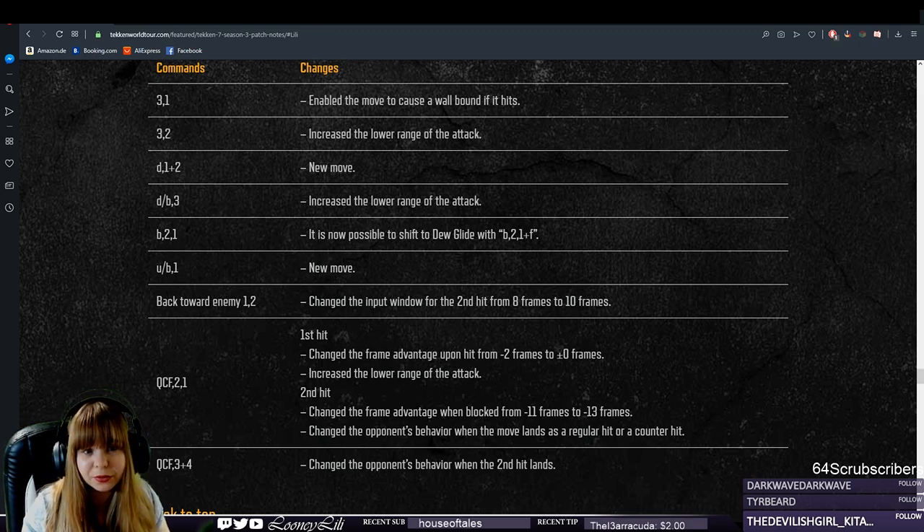And what can she really do when she has plus frames? She doesn't have a safe launcher, she doesn't have good mix-ups. What can she do for a mix-up? Down 3 is a low poke that doesn't even knock down on counter hit, or root of evil that doesn't knock down either, or down back 3+4 — which is a knockdown low, so in theory it could be a true 50-50 with a mid — except it's only an online low, 24 frames fast, meaning it's seeable offline. It's basically like Noctis's down back 2: great online, useless in tournaments. The opponents will just block this because they know there's nothing to be scared of.